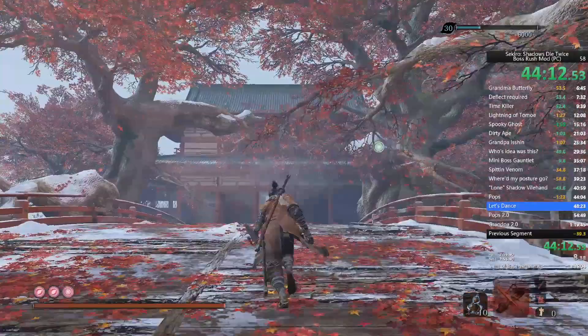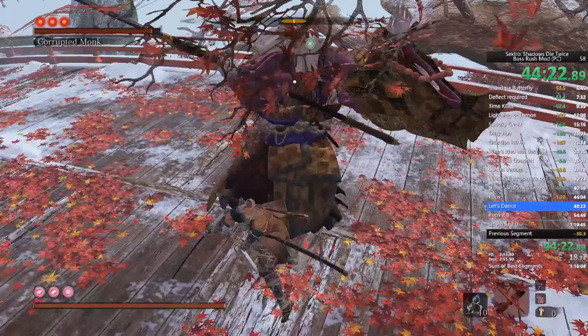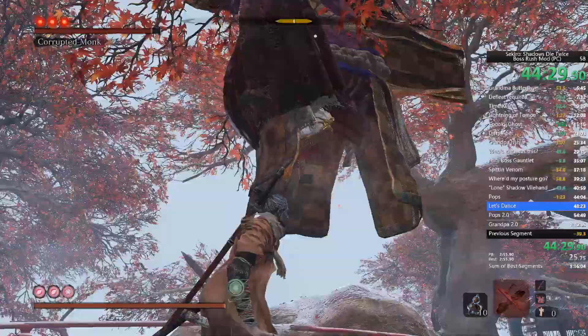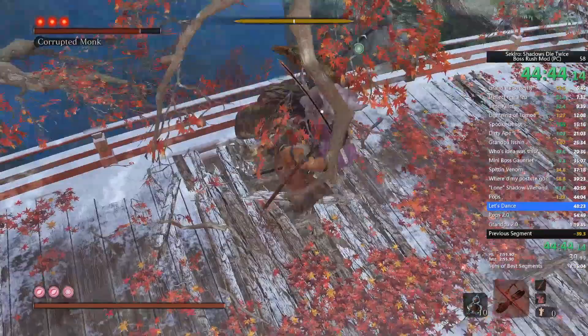You can just treat the first phase like the False Corrupted Monk — or as I have in my splits, 'Spooky Ghost.' You can treat this fight exactly like that one because it is exactly like it. Her posture is really easy to work here.